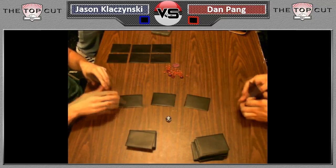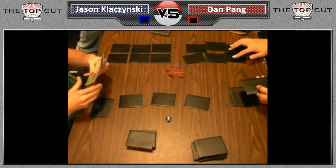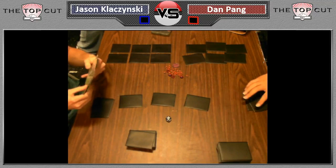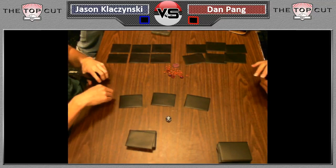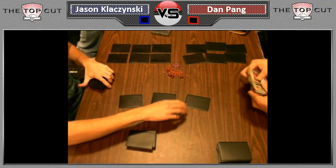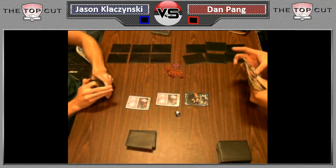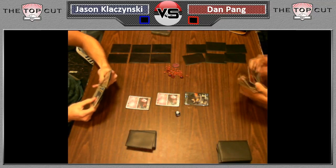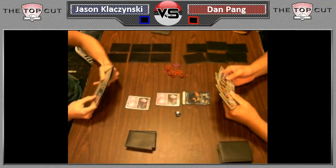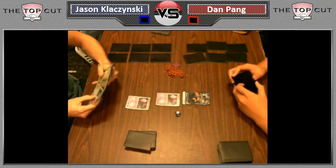Jason is playing the oddball deck of the tournament — the Mew Vanilluxe Victini with Vileplume deck. And of course, this is a deck that Dan, who is playing Terrakion, absolutely does not want to see. Jason will start off with two Mews, and he's going to use Sea Off on this turn. The point of Jason's deck is to get Vileplume into play, which shuts down all trainers — the most important one being Switch.